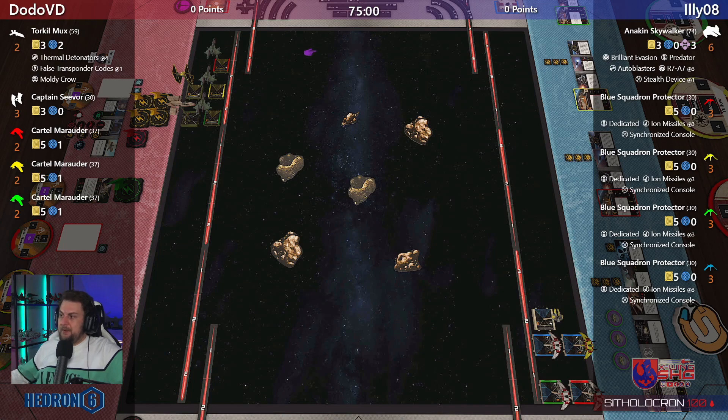Bets are closed for this game. Anakin can be very slippery — he's got Stealth Device which gives him an extra evade die. Brilliant Evasion — let me look at what that does exactly.